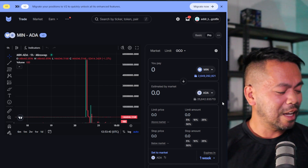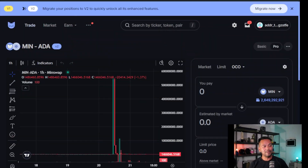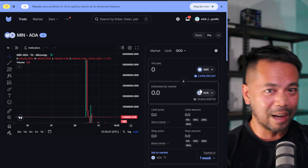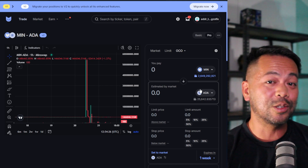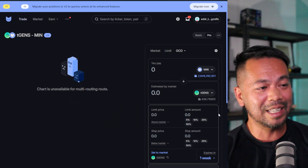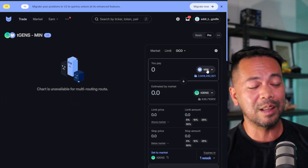For example, if you're trading from MIN tokens to GENS, you need a liquidity pool for those two tokens. If that pool doesn't exist, you'd normally have to trade MIN to ADA and then ADA to GENS — a double transaction costing more. But with V2, the platform works out the hops needed to make that trade possible directly.